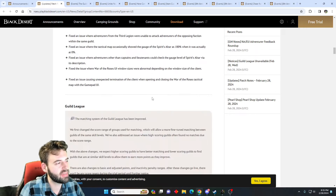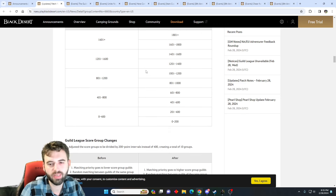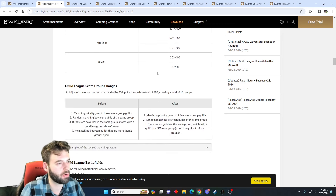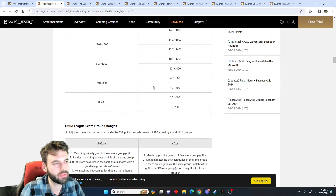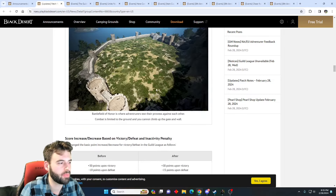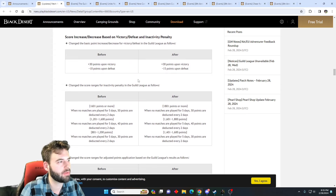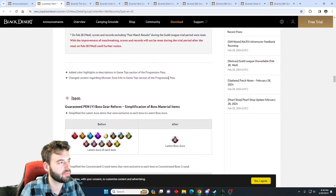Next up, the Guild League — the guild versus guild PvP mode you can queue up for — is getting changes to matchmaking to make it more balanced. The tiers for different ranks are being broken down more precisely, kind of different ELOs, to aid in matchmaking so you aren't matched against stronger guilds. A new arena has also been added, so a new PvP map to play on, plus changes to the scaling of how many points you get for a victory or a loss.